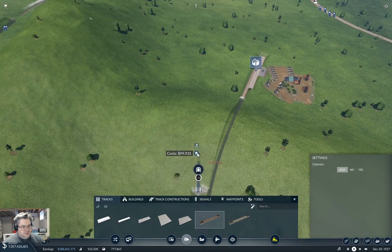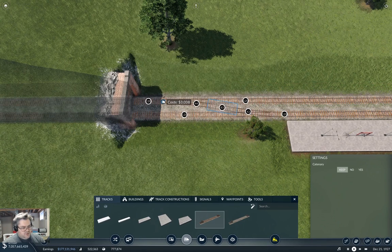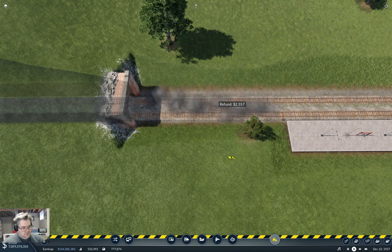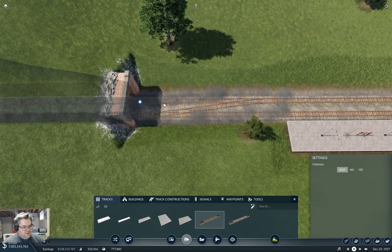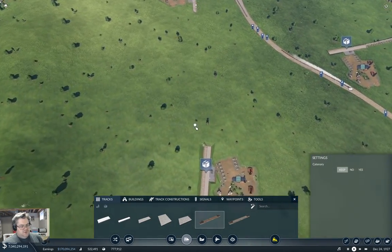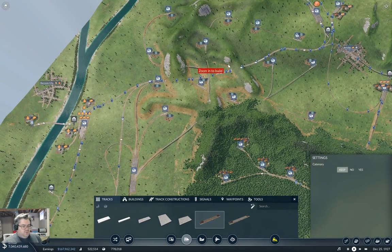Do we have room for a crossover in here? Looks like — no. What if we try this? And what if we try this? Yeah, that works. Now we just need to bash this onto here and Bob's your uncle. That was, I think, the right way to plumb that in.